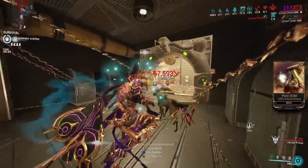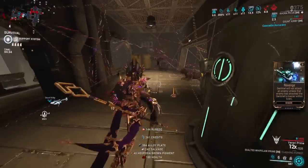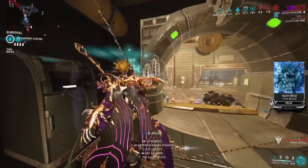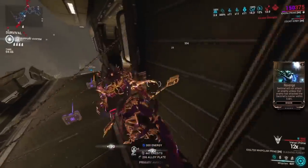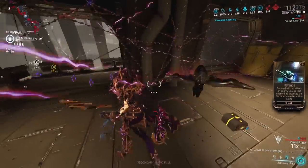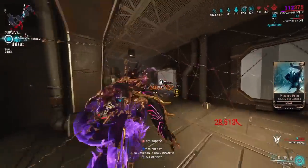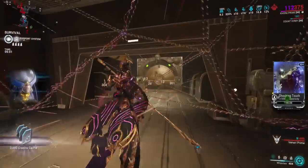For crimson shards, frames you want to overkill power strength on are good choices — Wisp, for example. You don't really need more power strength on Wisp, but I'll probably put a shard on her once I have enough. Just about everyone can benefit from power strength, except maybe Nova on a speed build, where you have to be careful not to accidentally over-strength and mess up your Speed Nova setup.